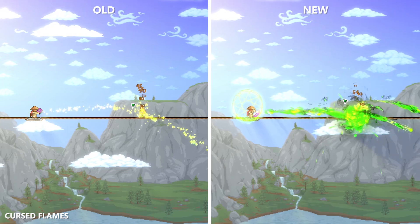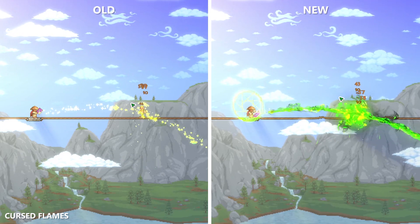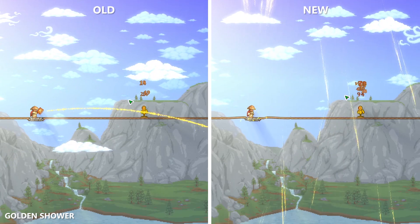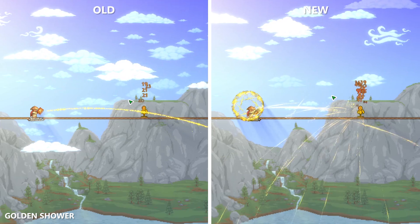The Cursed Flame Bolts now bounce and can penetrate up to 3 times, and damage is increased by 20% for each target. The Golden Shower now creates an I-Core Explosion when opening and closing the wall, and you are able to right click to control the rate of fire and mana cost.